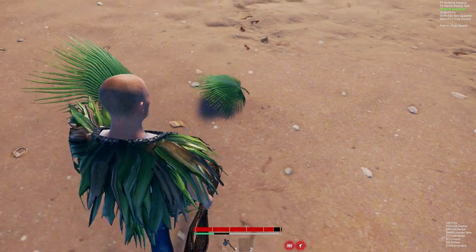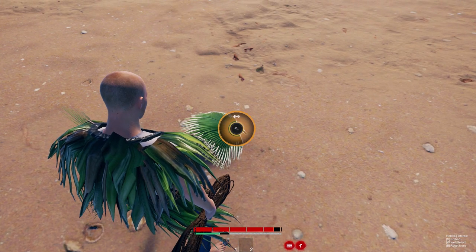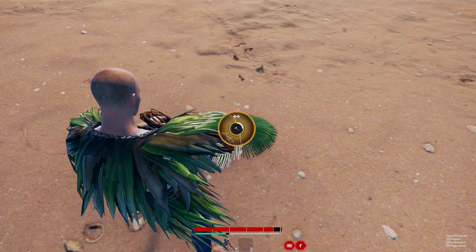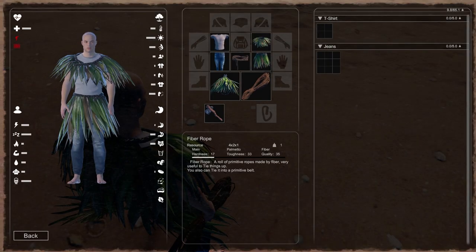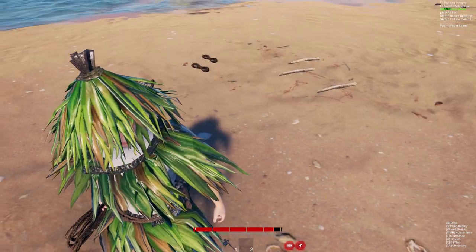For the head piece, you're going to need some of these fan-shaped palm leaves. Grab two of them, press Q to attach them, then tie them together. They're the easy ones to do.